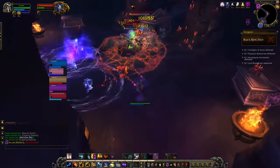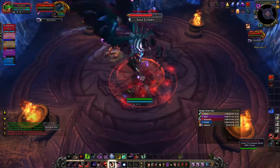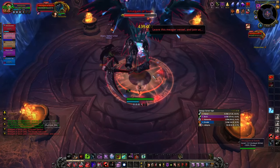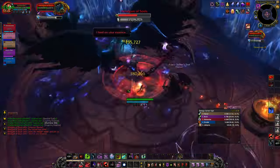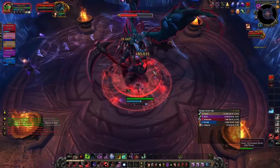If you happen to travel up the right-hand side, you'll fight a mini boss which doesn't really do much at all. The first boss is Amalgam of Souls, which is basically Marigar with bird heads. As the tank, face the boss away from the group for the Reap Soul ability, and as soon as this cast starts, you can move through the boss to avoid taking this huge frontal cleave.